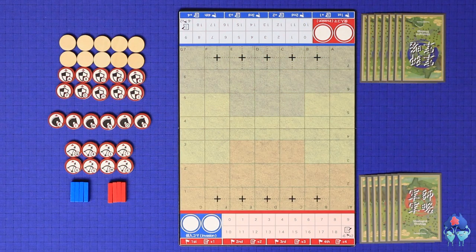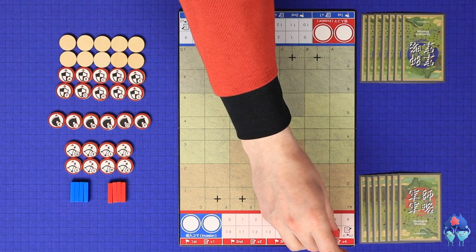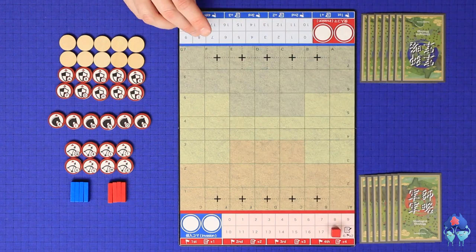To set up the game, each player chooses a side — red or blue. Red will always play first. Each player will take the seven command cards in their colour, and will mark the number 18 on the logistics track with a cube.